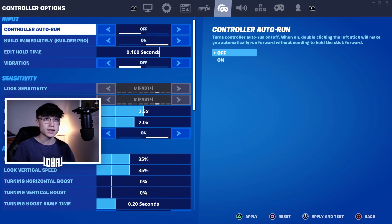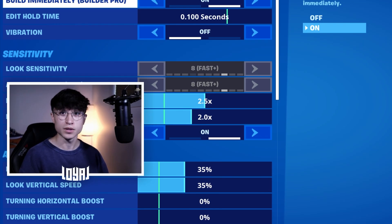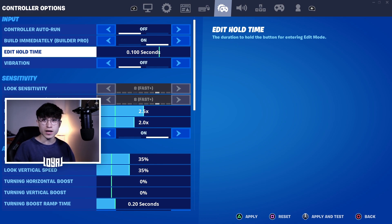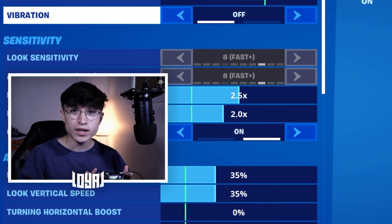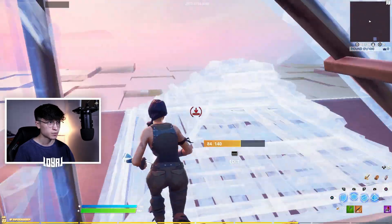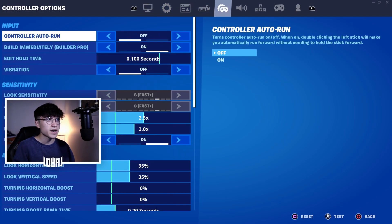The first panel we're going to go over is the Input panel. I have Auto Run off — I just don't really care for it, but you can have it on or off, it doesn't matter. Build Immediately slash Builder Pro — you want this on. What it does is it makes your builds place immediately instead of having a delay. Edit Hold Time I don't care for since I have a different editing bind. Vibration — I have it off. Please turn it off. It just allows me to build a lot smoother and I don't have to worry about my controller shaking when I'm trying to shoot.